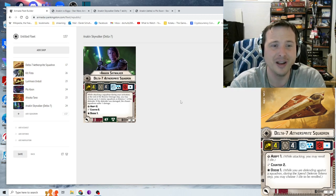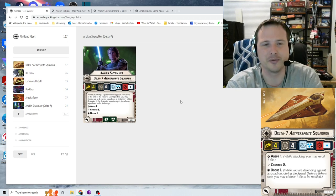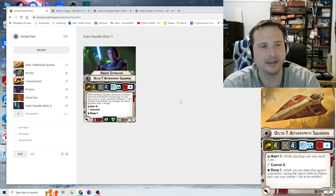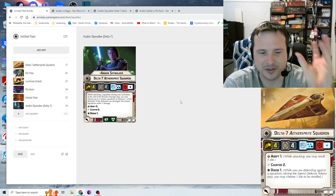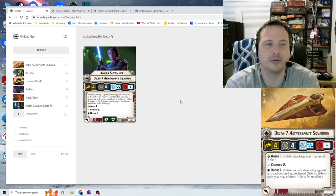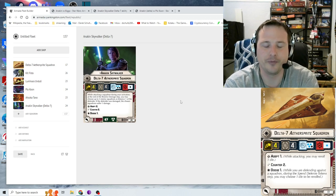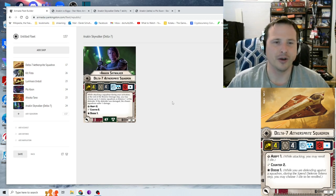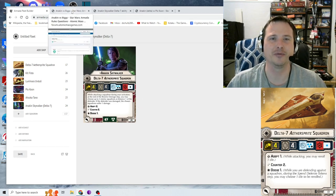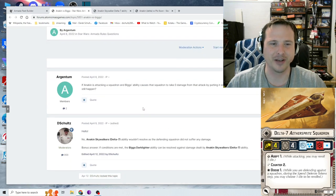Even without that interaction, the combination is still excellent: chuck Anakin in, punch something in the face, deal the damage — if he doesn't kill it, here comes Ahsoka to hit it again for more damage. Between Anakin and Ahsoka, four-hull scatter aces go down, and even if Anakin doesn't finish it in two attacks, Ahsoka is there for the mop-up. You will lose an ace, guaranteed — unless the dice just completely abandon you.